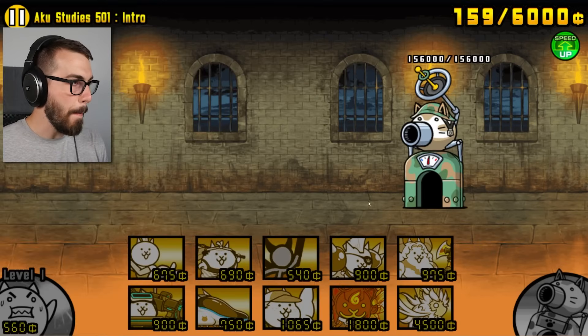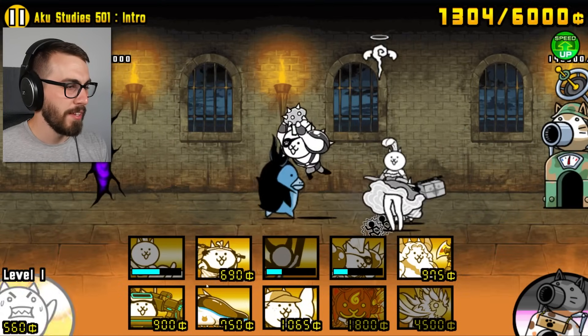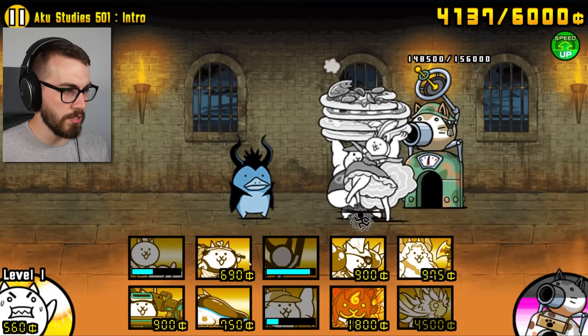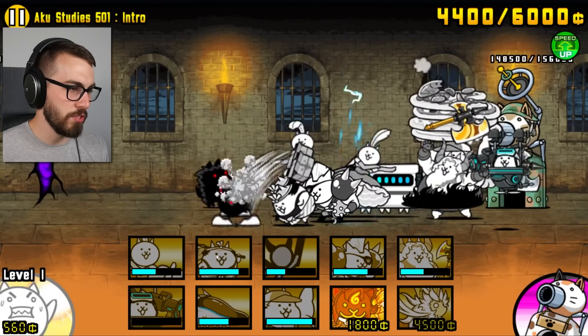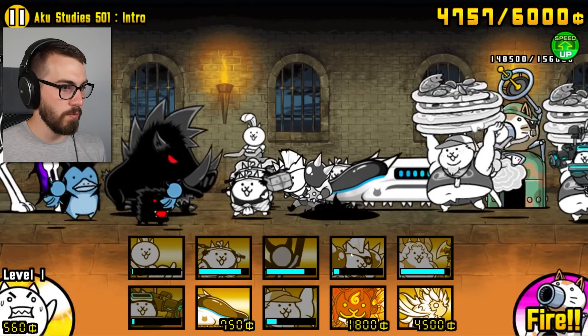Let's go. Big money, big money, no whammies. I don't know how I feel about this being the fifth stage — we just did the fourth one. Now we're doing this number five. Probably not going to be easy, but then again we got this new Aku Researcher, which is really good at hitting things. It does it all fast and whatnot.